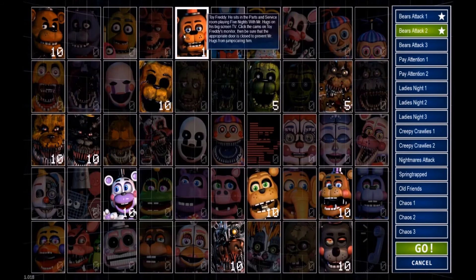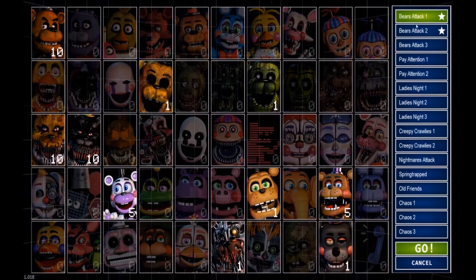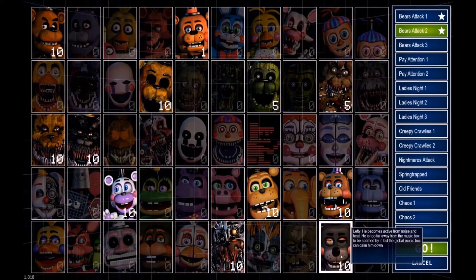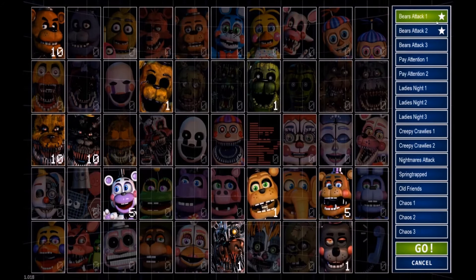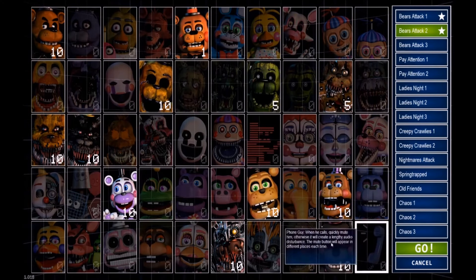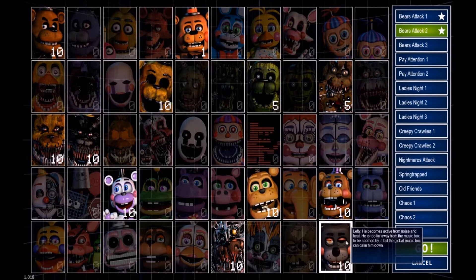Bear's Attack Two — this is when Toy Freddy's active, so you have to basically prevent him from being killed by Mr. Hugs. Also this other guy's more active, so you have to minimize the amount of noise and heat you make, because then he'll come after you.